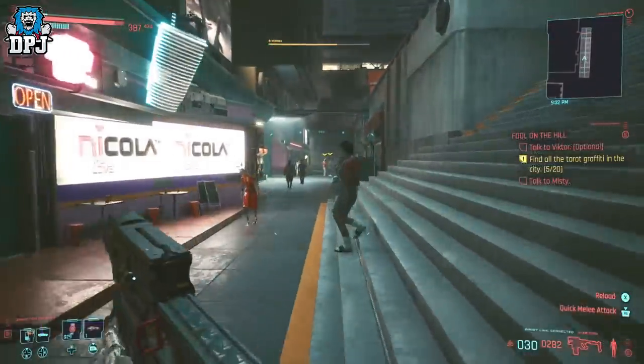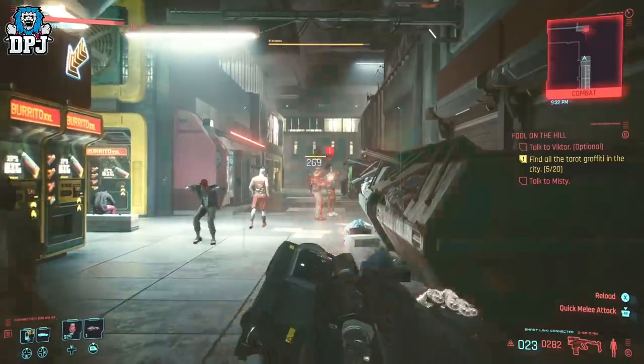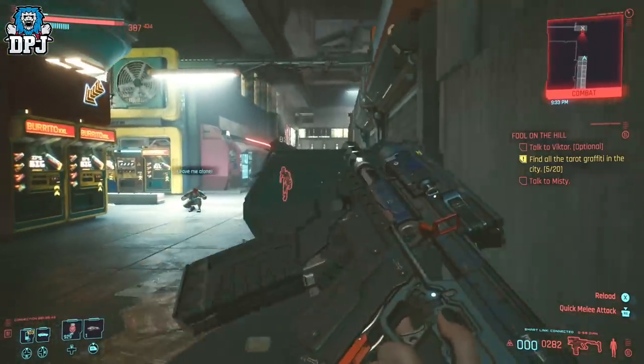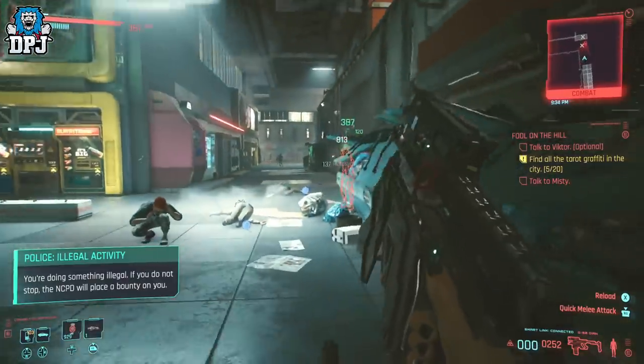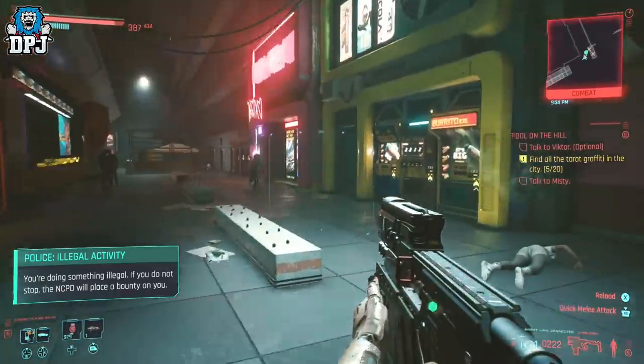Next up guys, we have the legendary blueprint for the G58 smart submachine gun. This one you do have to take a few enemies down for, and then their leader, but it's definitely worth it because this thing is incredible. So do what you got to do and this blueprint will be yours. Head to the location you can see on screen now.